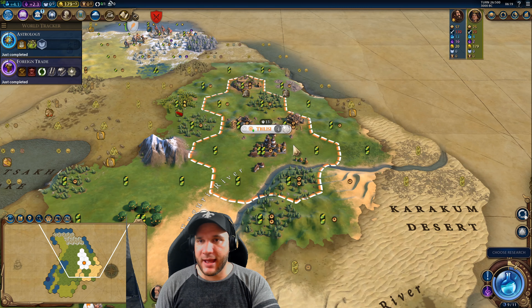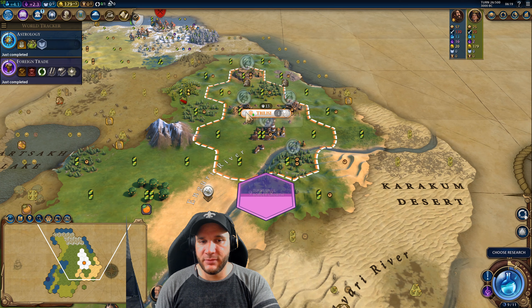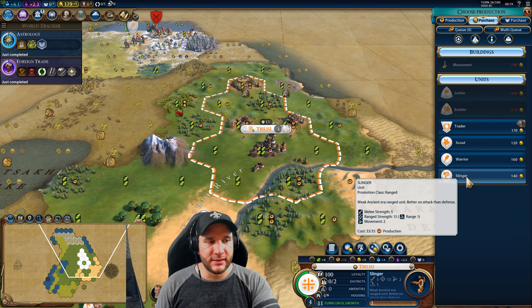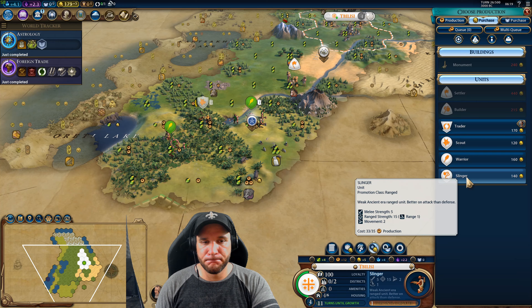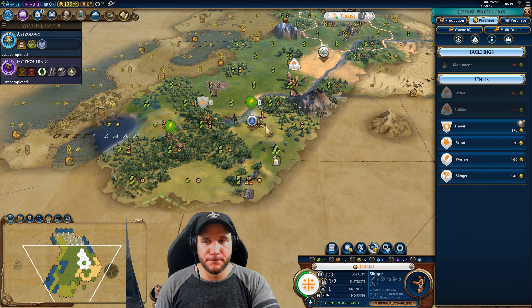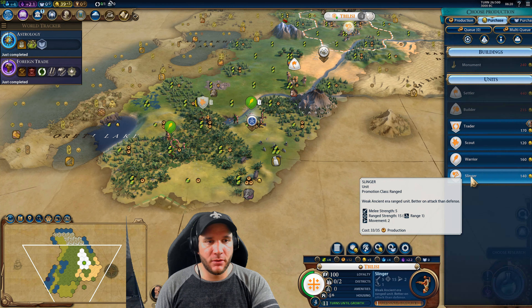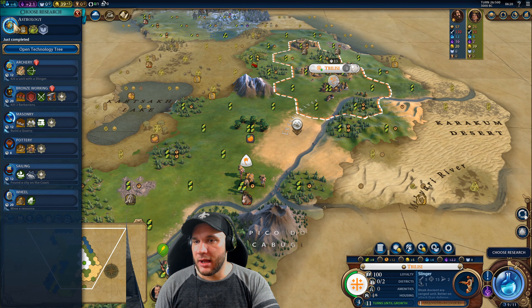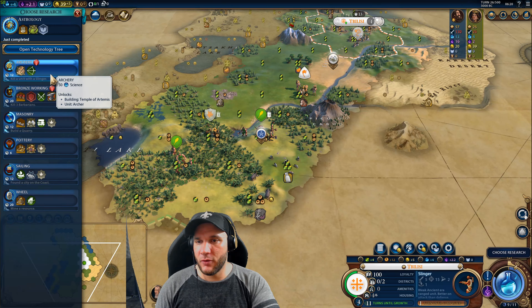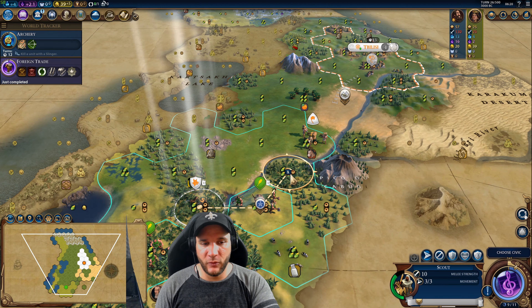Now that we have the cash, I'm going to buy a slinger for 140 gold. I considered buying a trader to improve our relationship and discourage an attack, but I'll go with the slinger since we're getting our Holy Site up. Now that Brazil is close, we're going to research Archery so we're not caught off guard. I'll bring the scout back so our settler isn't completely unescorted — the scout can at least tank a shot if needed.